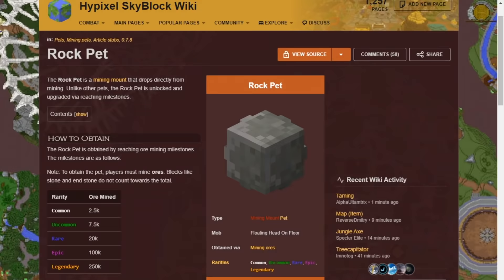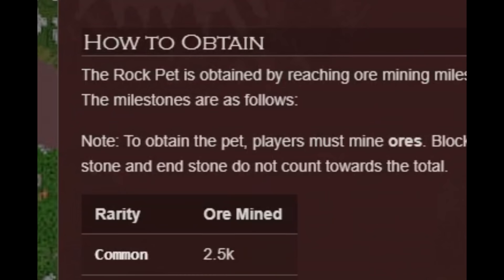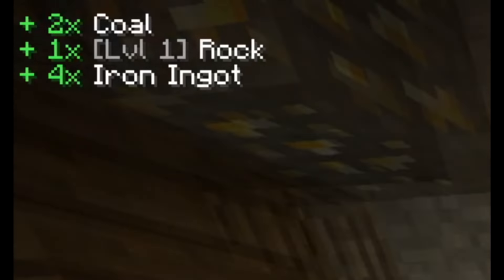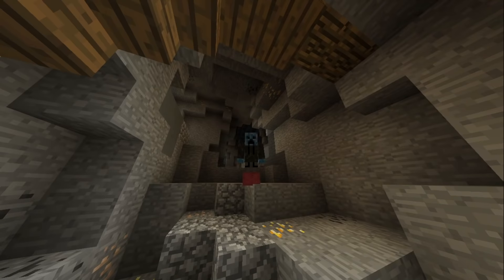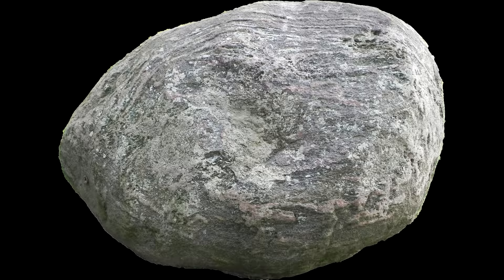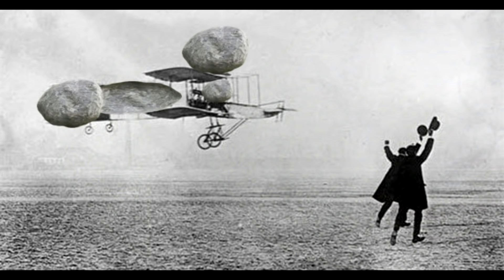What's that Jerry? A new update? Rock pet. Mine two and a half thousand ore. A rock pet has joined your party. Let's see what this baby can do. He makes you fly. Of course. Rocks — the providers of levitation since 1903.